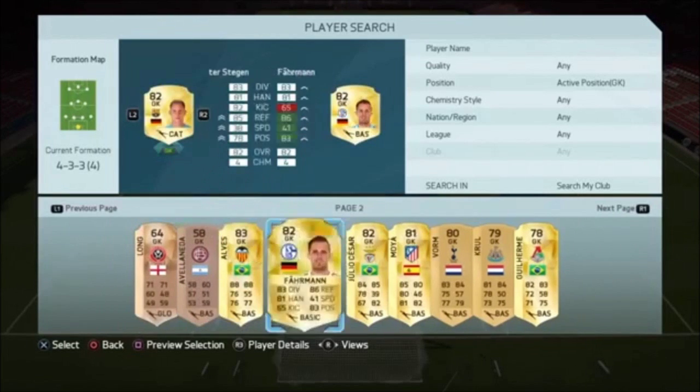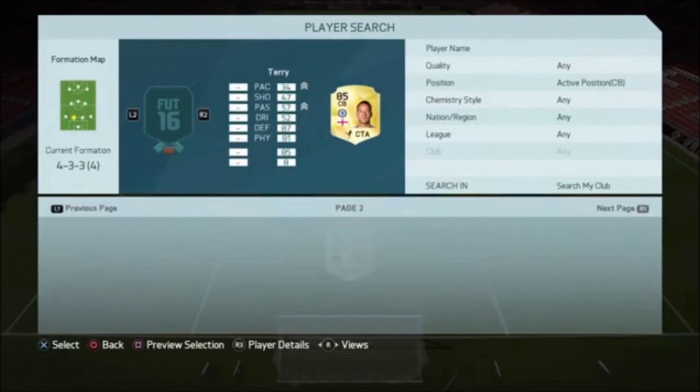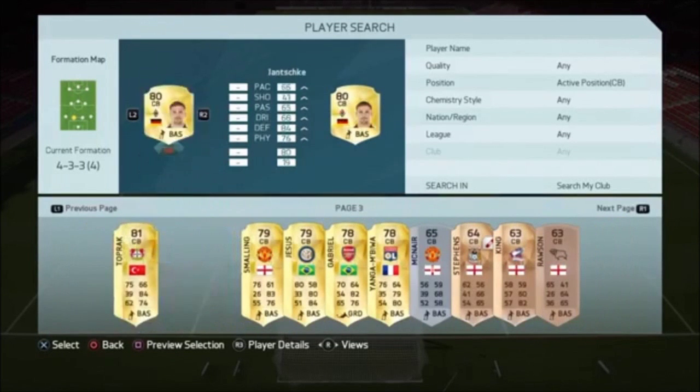In net we go with Marc-André ter Stegen. He's a very solid keeper, one of my favorites in the game actually — I think he's very underrated. He seems to save everything for me.